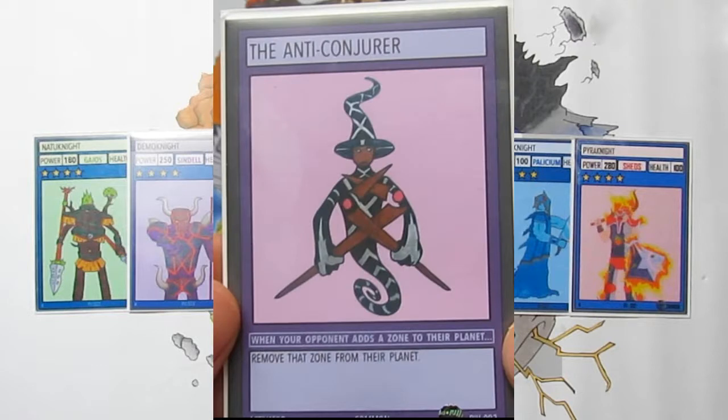Lastly from Pack 3, we have the Anti-Conjurer — an activator card that basically says when your opponent plays a zone, you can remove that zone. This is actually really strong and is going directly into my deck. It synergizes particularly well with what my deck does, and you guys will see that once I post a deck profile. That's all the cards from Pack 3.